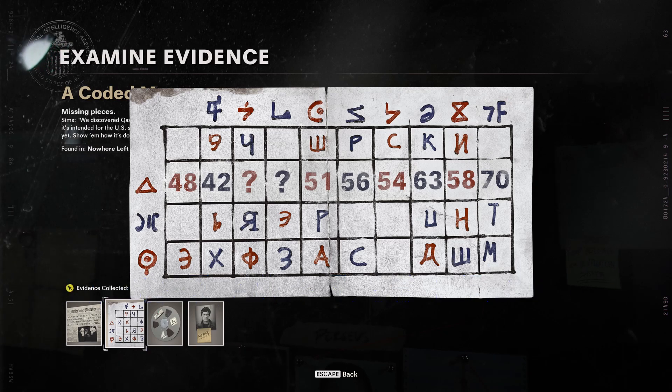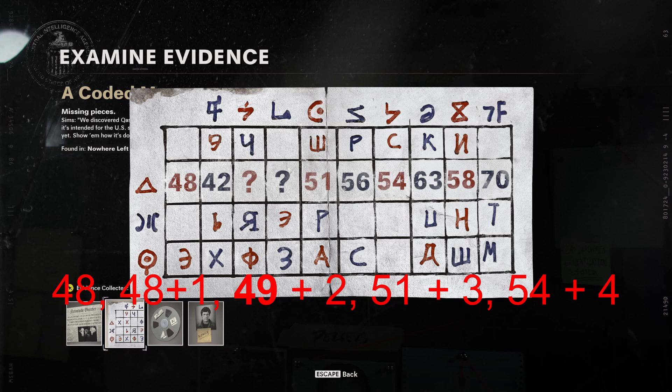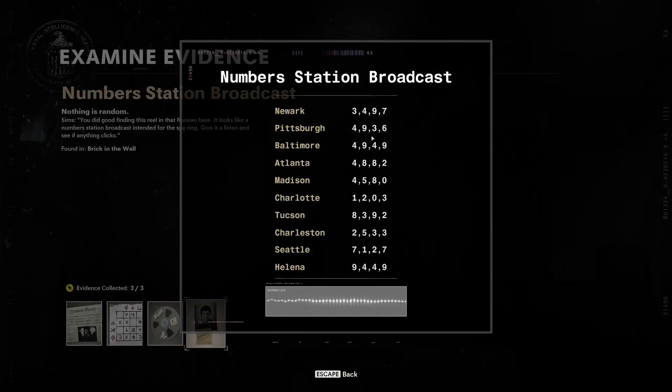For the red sequence, it's a little harder to see, but the numbers are being added by 1, 2, 3, and 4 incrementally: 48 plus 1 is 49, 49 plus 2 is 51, 51 plus 3 is 54, and 54 plus 4 is 58. So the missing red number is also 49.